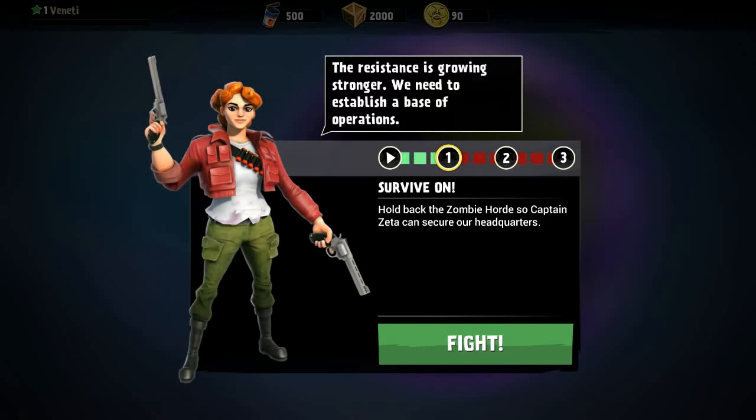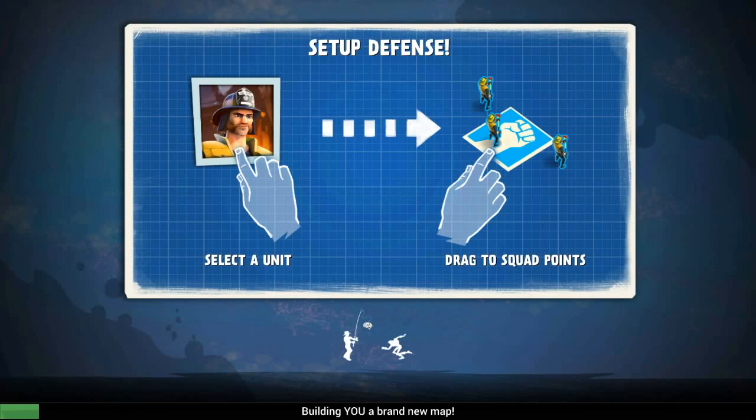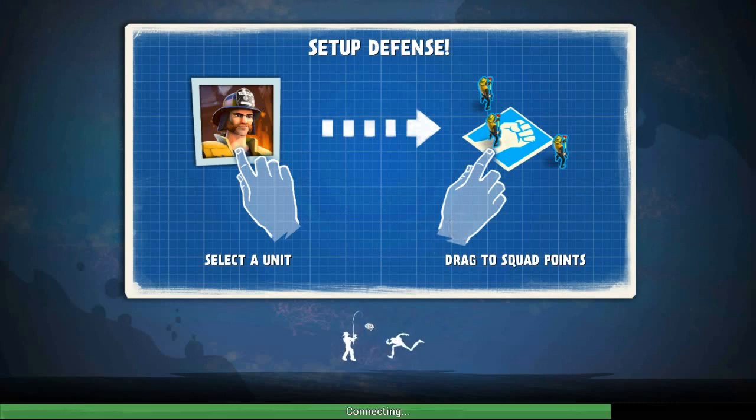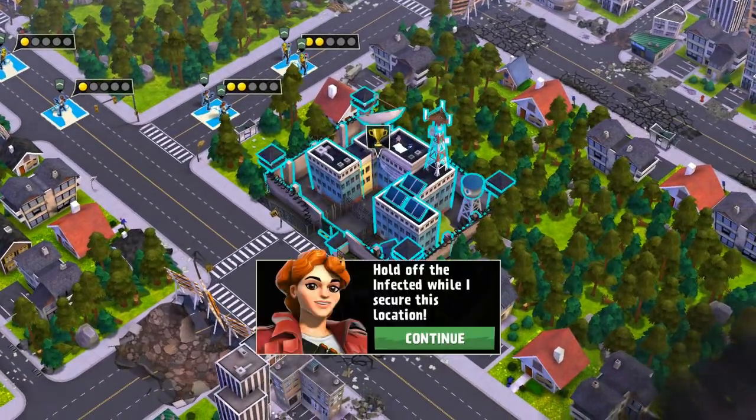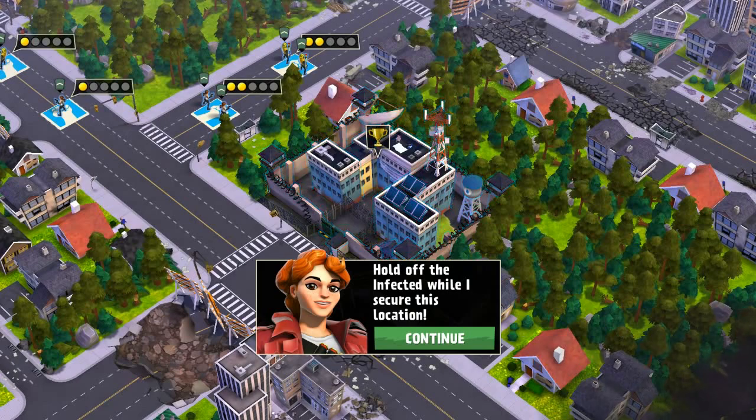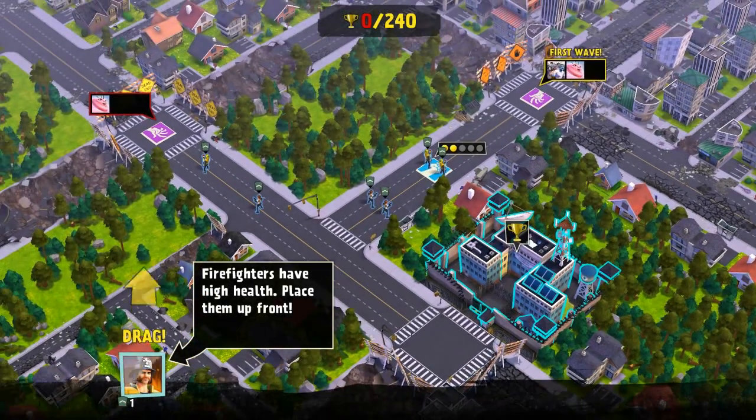Okay, I survive to hold back the zombie horde so Captain Zeta can secure HQ. How does this work? Set up defense, drag to squad points. So I'm guessing we're going to be putting down units and they're going to be fighting, and we might be putting down tower defense stuff as well. Here we have a city. I can tell this is going to be heavy on the microtransactions. That's how these games are built, so warning in advance. Firefighters have high health — place them up front.